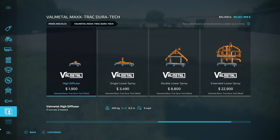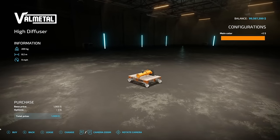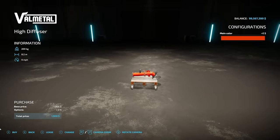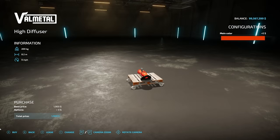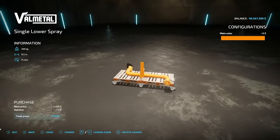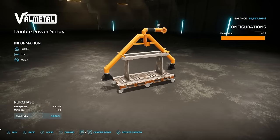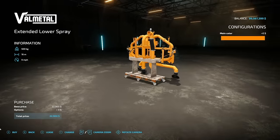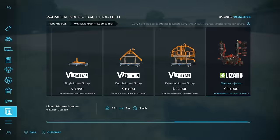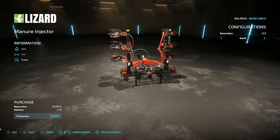Ways to spread slurry include a high diffuser at 8.2 meters at 9 mph, a single lower spray system at 8.2 meters, a double lower spray at 12 meters, and the extended low sprayer at 16 meters — all at 9 mph. There's also the manure injector in Gen 3 and Gen 4 versions which work the same in-game, saving you about $2,900 if you want. It's a 7-meter cultivator-injector combo that cultivates fields and injects slurry simultaneously.